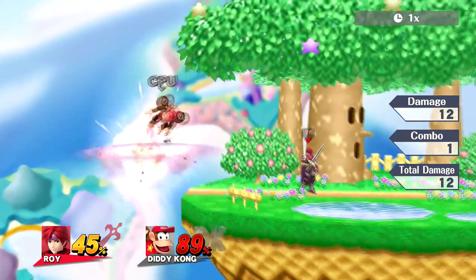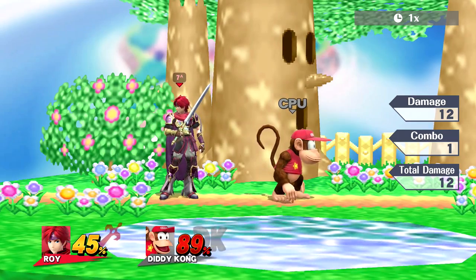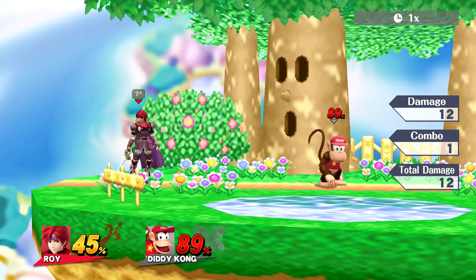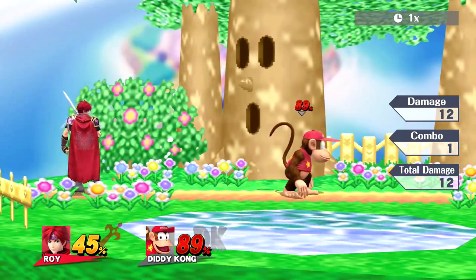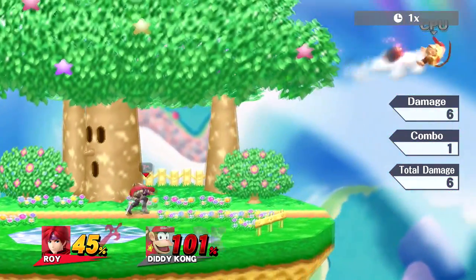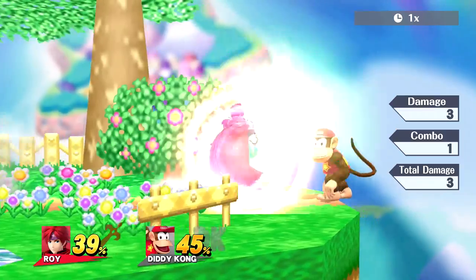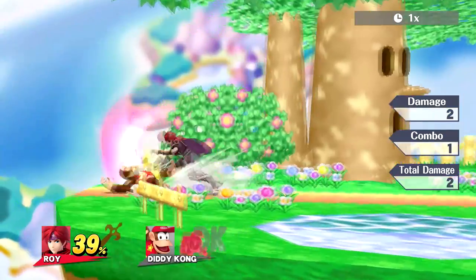For the side B combination, the most consistent one with good kill power is: side B twice, then go into the upward direction, then finish with the forward input — so it's side, side, up, forward. It does a good amount of damage and you can do it fast and still finish it. It's really good.